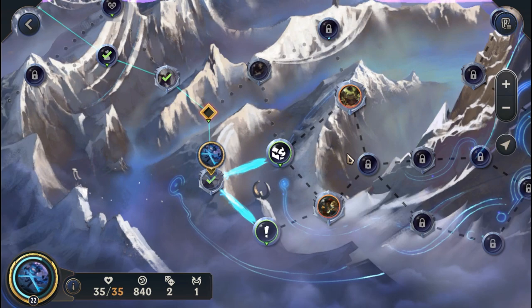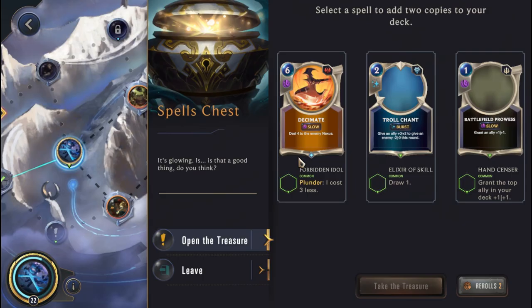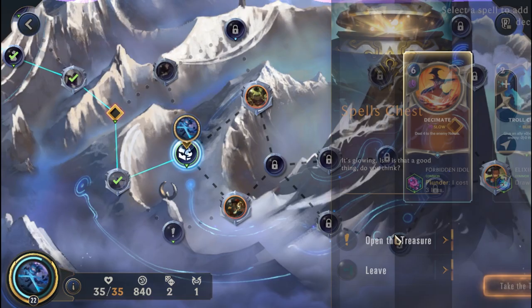We have an Adaptatron and a Spells Chest — we'll head to the Spells Chest. We get a Forbidden Idol on the Decimate; we probably should have picked up the extra 1 damage so we could deal more with the Decimate. But it's fine — we'll pick it up. The Decimate could be useful. One thing I forgot to check was what Bloody Business actually had.